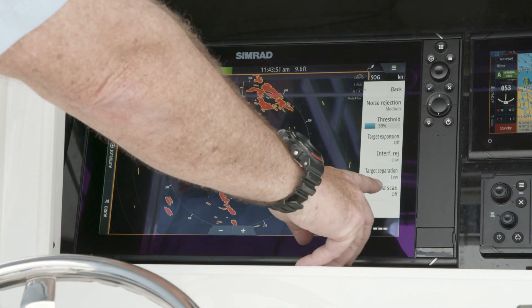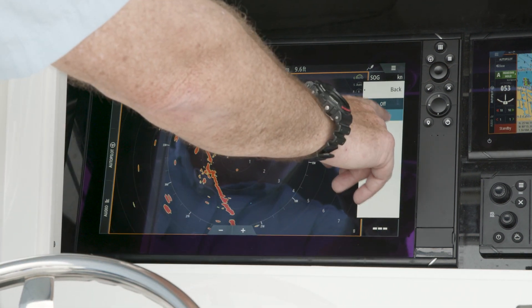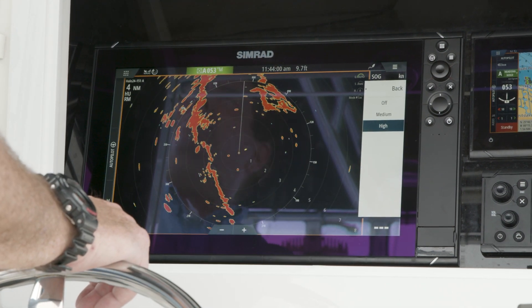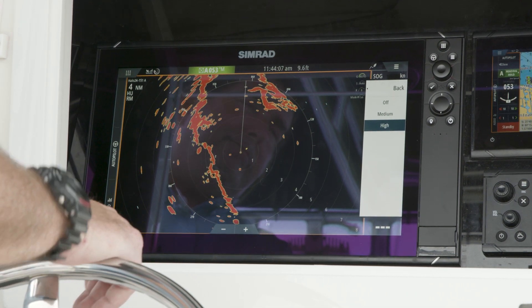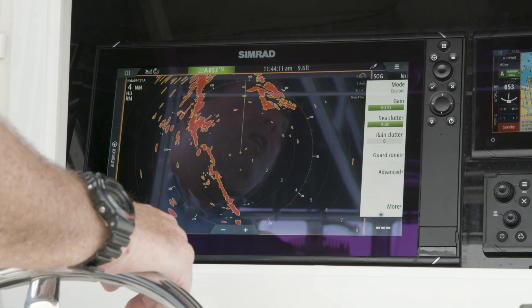The last setting is fast scan. Off is the traditional 24 RPM, medium goes to 36 RPM, and high takes you to 48 RPM — except when you're under two miles, it will actually take you to 60 RPM. That is your custom mode.